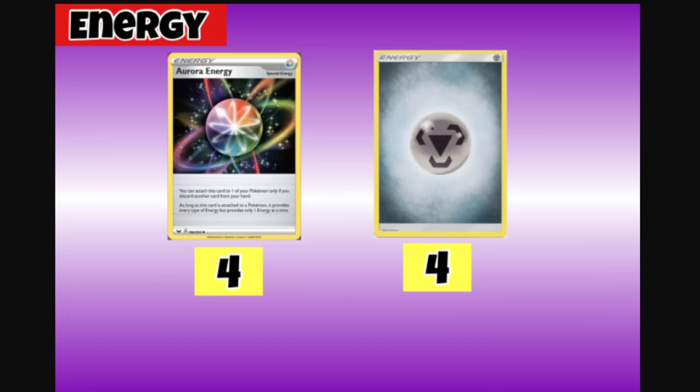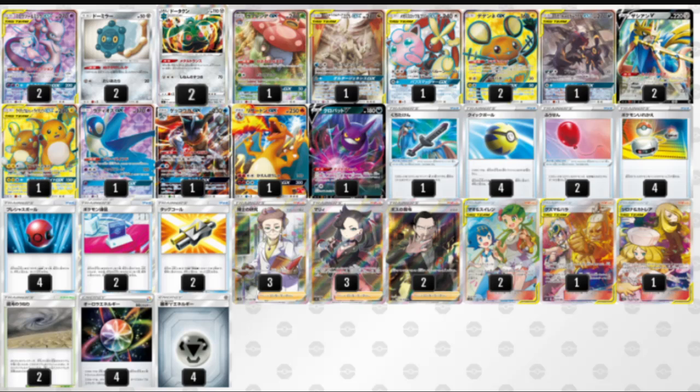For energies we play just four Aurora Energy and four Metal Energy. That's the deck list, guys! Remember to leave a like and subscribe for more content — catch you next time, peace out.